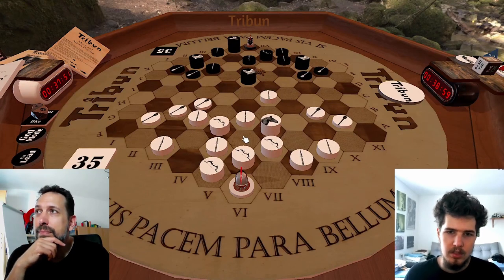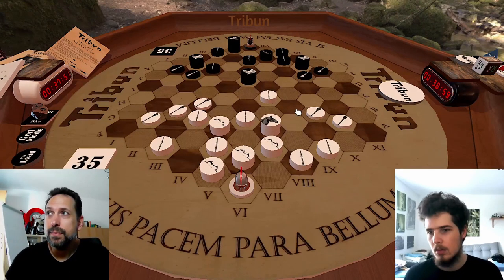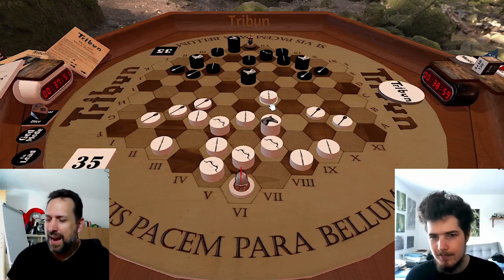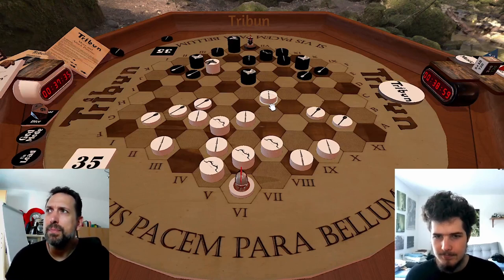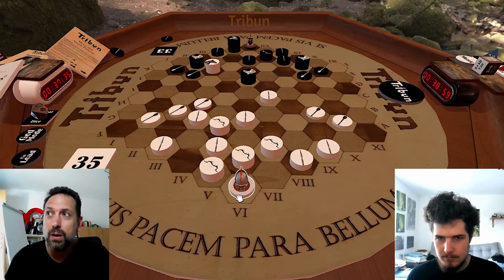So I could then try to get a tempo by attacking on the black hexagons from here, for example. But you're very much concentrating on the light hexagons. That's true - I'm not really afraid of that, because the light hexagons are those where my Tribune is standing on.